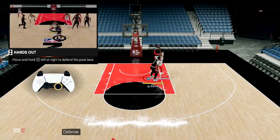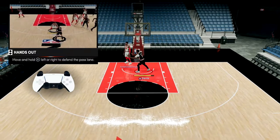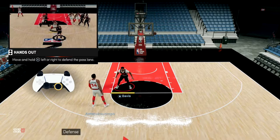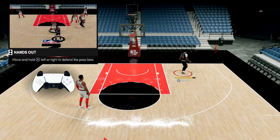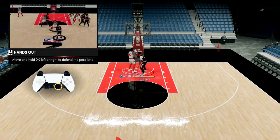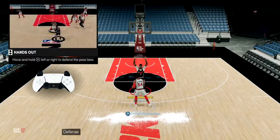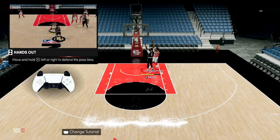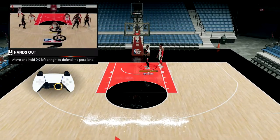Next, hands out. Moving the right joystick left or right puts your hands out in that direction. If I put the joystick to the left, my hands go to the left; to the right, my hands go to the right. Being proactive on defense — if you think they're gonna pass the ball in a direction, you put your hands out that way, hoping to deflect the ball or get a steal.